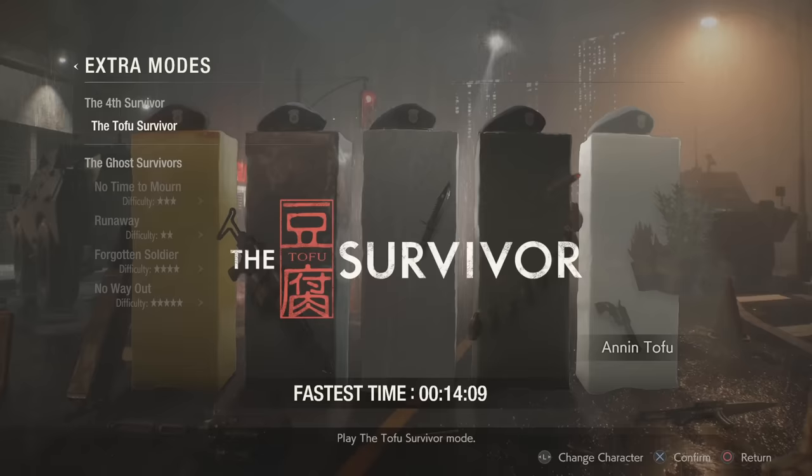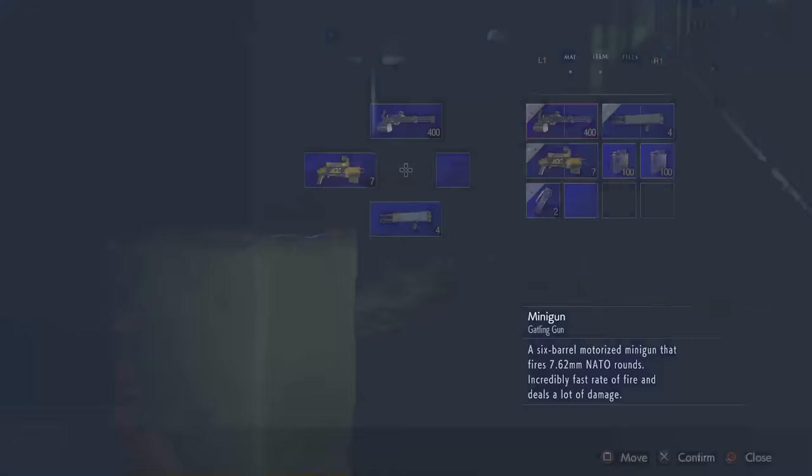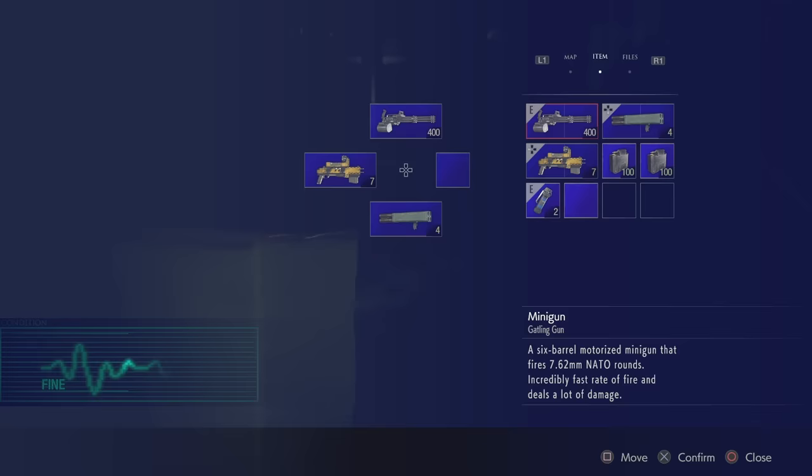If you beat this mode with either of these two, you will unlock the last two tofu types. First, we have Flan, whose extremely powerful arsenal consists of a minigun, spark shot, flash grenades, and a rocket launcher.